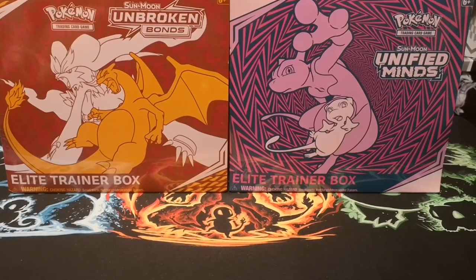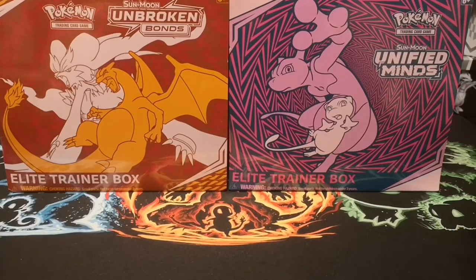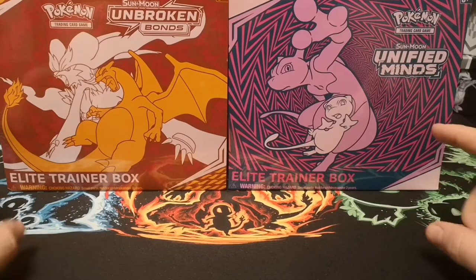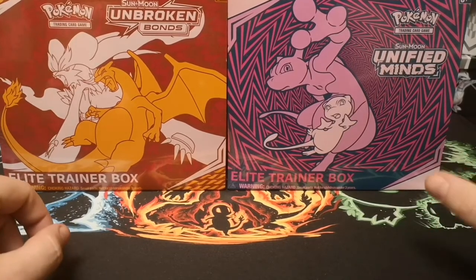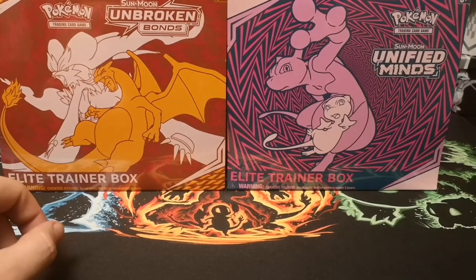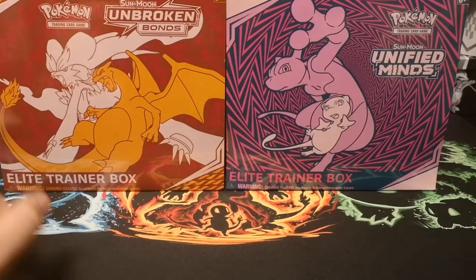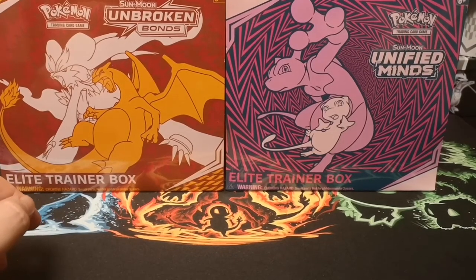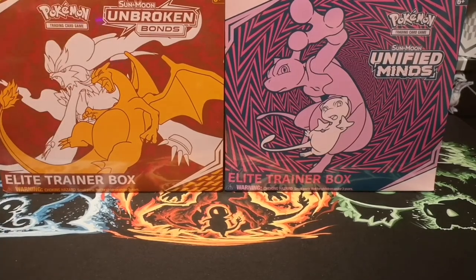What's happening guys, welcome back for another video. So today we've got some of our Black Friday goodies, and as you can see, what we've got for today's video is an Elite Trainer Box from both Unbroken Bonds and Unified Minds. I'm not going to go into too much detail because you've probably all seen some of these before. Bear in mind that these are the previous two sets and the newest set is currently Cosmic Eclipse.